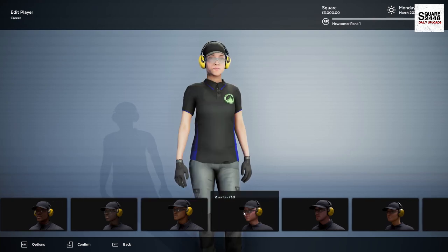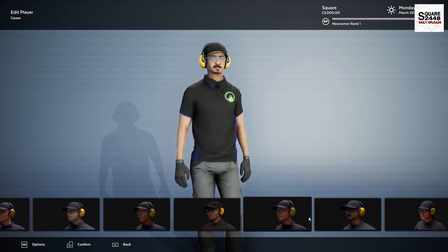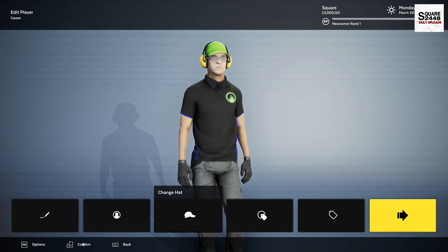Alright, let's choose the appearance of our character here. Just kind of keep scrolling through here — I really do like 07 there. Yeah, I think we're going to go with 07. Perfect. Change hat — look at that, you could change a hat here. Since we're green, I think we'll go with a nice green hat. We'll confirm that one.